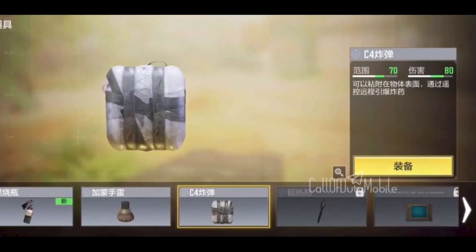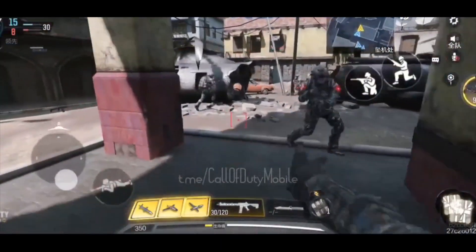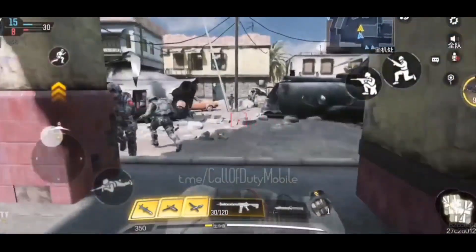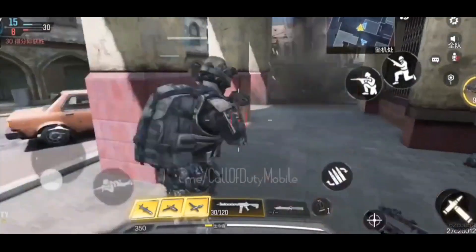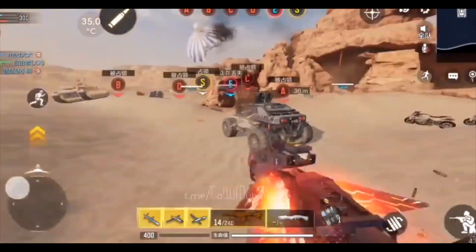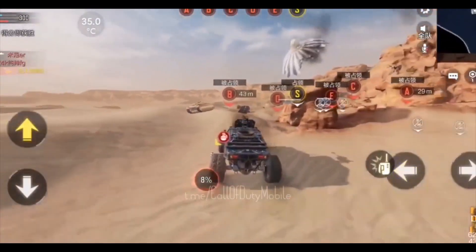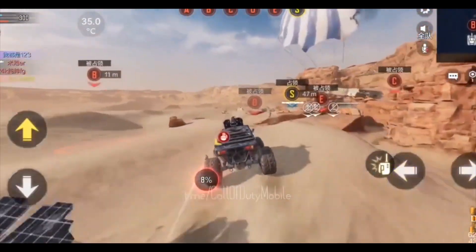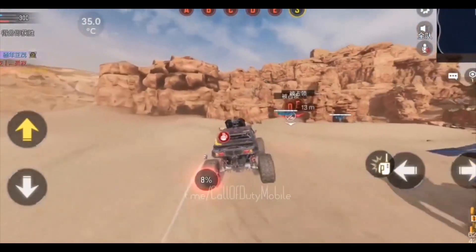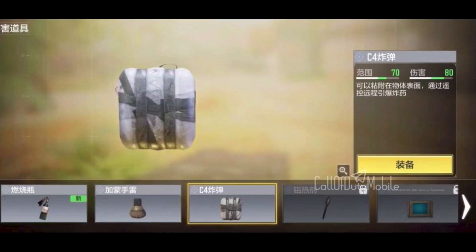Season 7 beta also includes a new lethal called the C4. If you've played Modern Warfare or Warzone you know it's a fun lethal — you plant it as a bomb and detonate it remotely with a trigger. This could be really useful in Domination: imagine someone defusing the bomb and you explode a C4 you've planted nearby. In Battle Royale it could be great too — in Warzone you could put it on vehicles to troll enemies, and we have vehicles in Ground War mode, so it'll be really fun there.